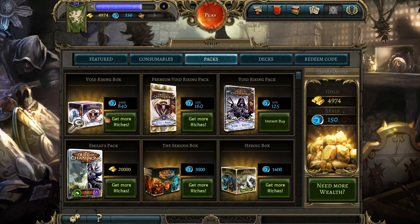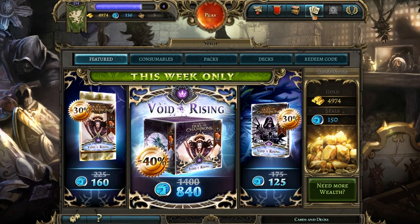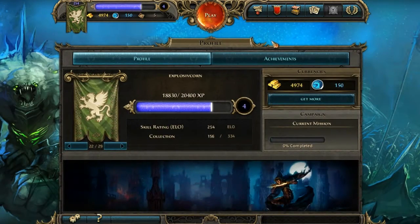Recently I just got this Void Rising box because it's on sale. I had like 1,200 seals just from leveling up and doing quests, so that's cool — that normally would cost money. So when you log in, there's the news. It shows you all that stuff, notifications, and your friends list. I don't have a lot of friends who play this game since I just started, like, 2 or 3 days ago, but I'm really hooked on it so far.